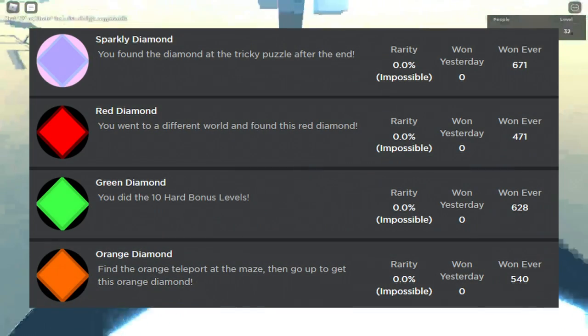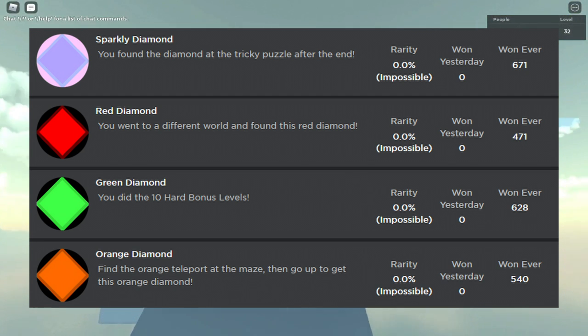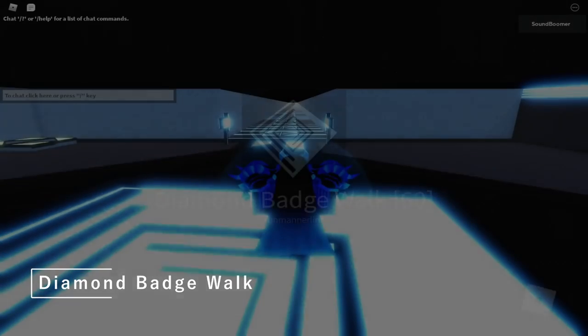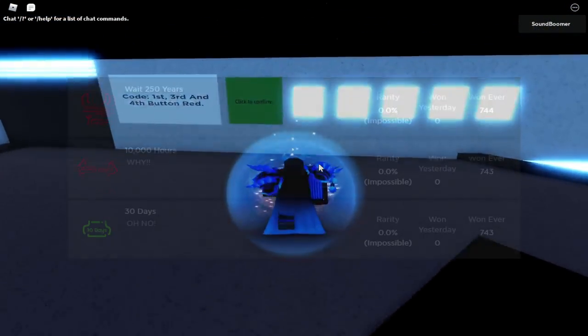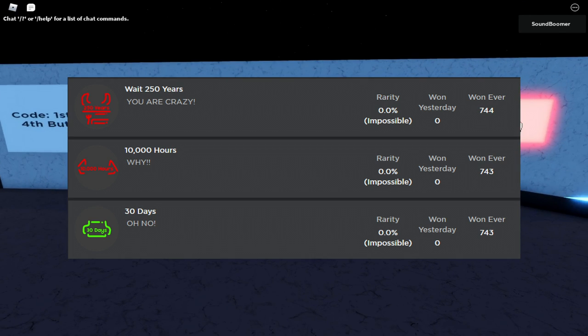Diamond Obby. All four badges are located at the end but in different locations. The badge descriptions basically tell you what you're supposed to do. Diamond Badge Walk has three badges, though I'm not sure how I got them — they're for 250 years, 10,000 hours, and 30 days of playtime. Maybe they are given for rejoining — I have no idea.